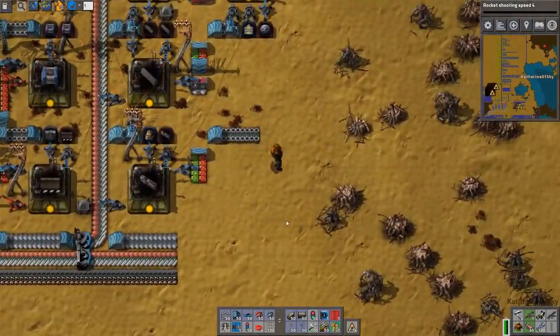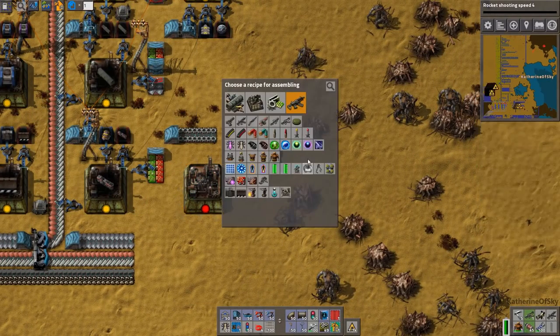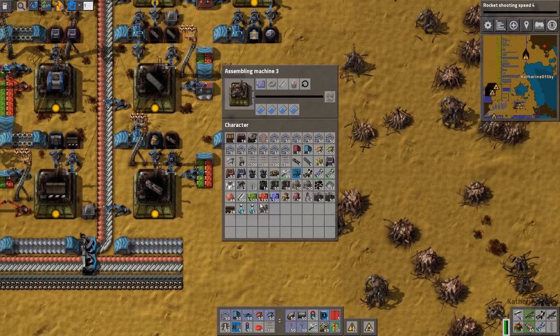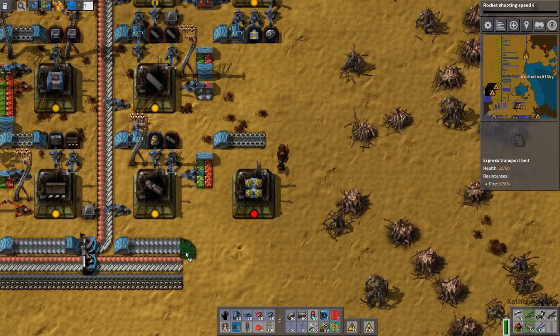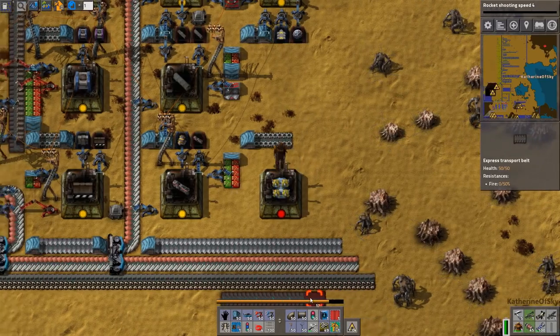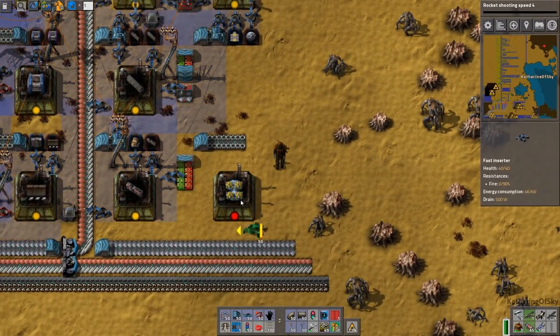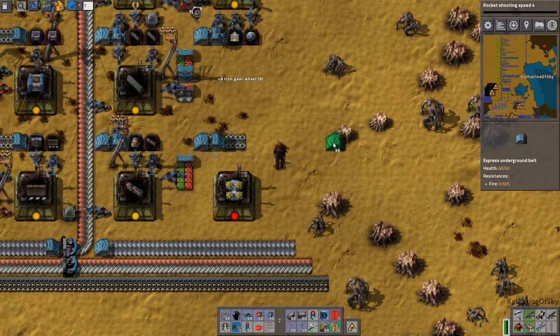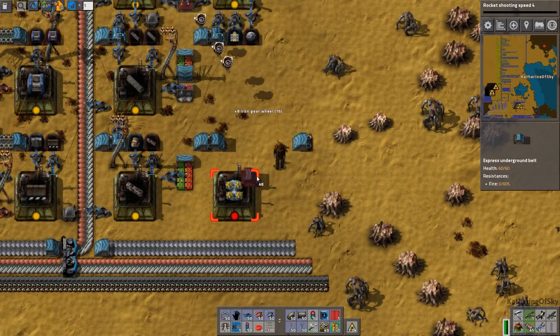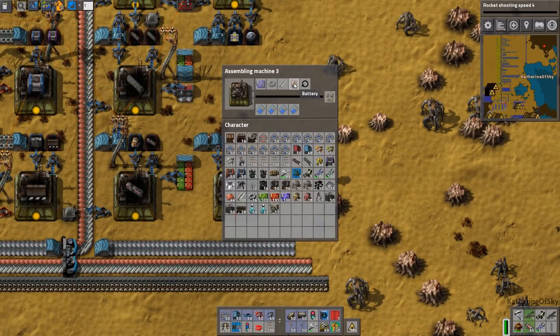Upgrade the trees and plonk down some stuff. You are going to be making personal roboports — I hope you enjoy your task. We need blue chips, which we are not going to get here. But we get gears here — yay. We'll take those gears.